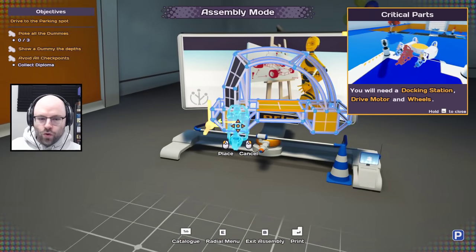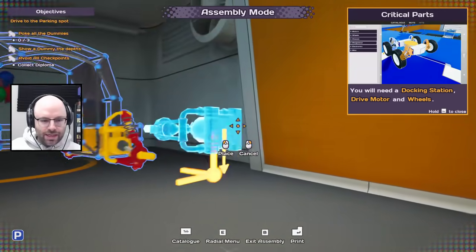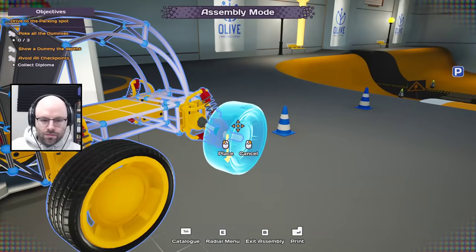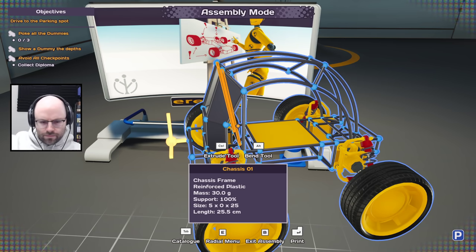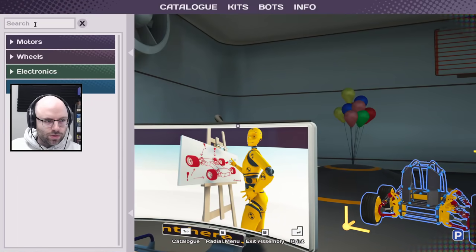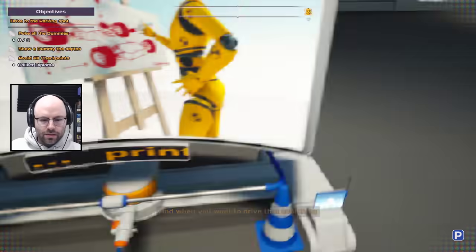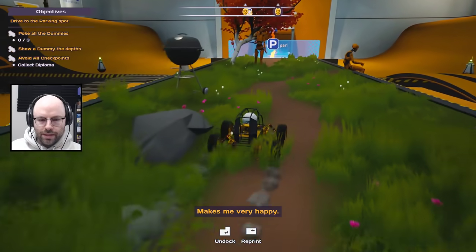You need four motors — why didn't you say so? I didn't realize this was an Elon mobile. And then wheels — wheels have never been a problem. Wheels have never been a problem. You need a docking station. If you'll excuse me we're just going to type in 'docking' and we are well on our way to making the world's greatest battle bot. Print it! Makes me very happy too.